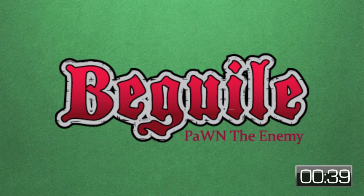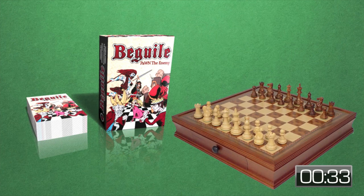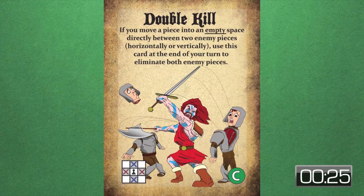Beguile is a game for two players and takes about 40 minutes to play. This game is a deck of cards added to a chess set to give a game of pure strategy a bit more chance. The rules of the game are quite simple. Each player is given five cards at the beginning of the game and can play only a single card on their turn.